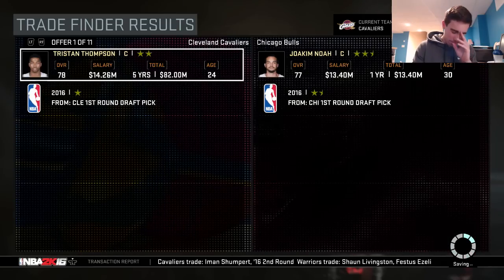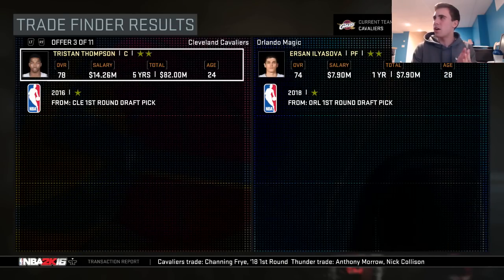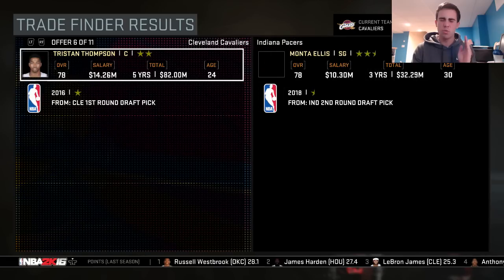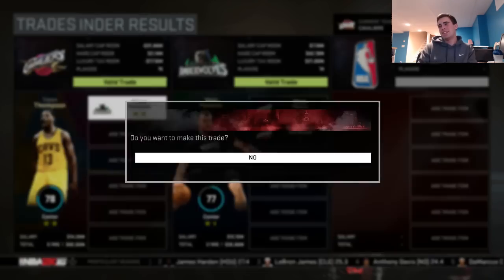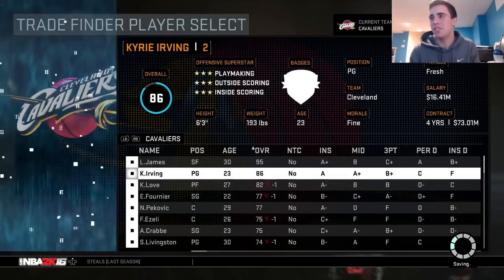Tristan Thompson is the next one. Come on, give me a good offer. I see Gortat, Noah — I'm seeing a lot of big men. I'm gonna open them in three, two, one — Nikola Pekovic. I guess I'm clearing up cap space, but that's not any better. That's not good at all.